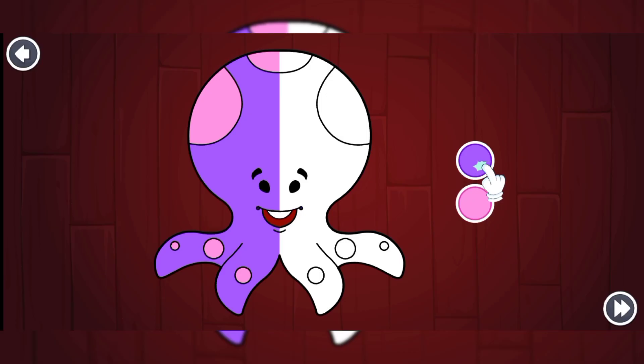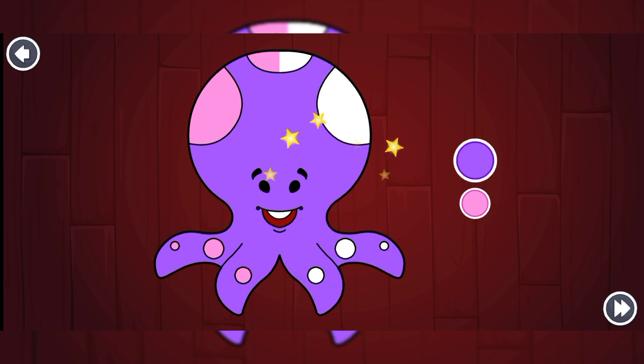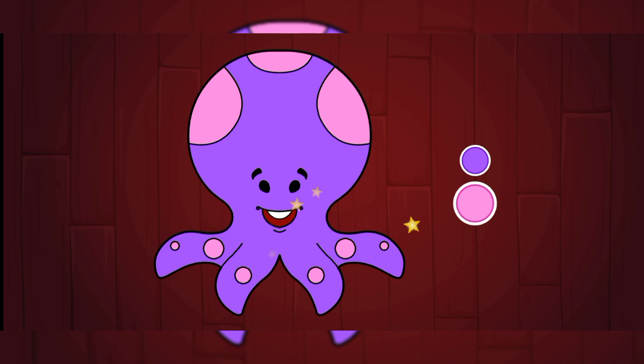Let's have some coloring fun! What is he asking for? The purple color on the octopus this side. First we need to pick the color and then put it. We did it! And the next thing is we need to pick the pink one for the circles on the octopus body. It's so amazing!